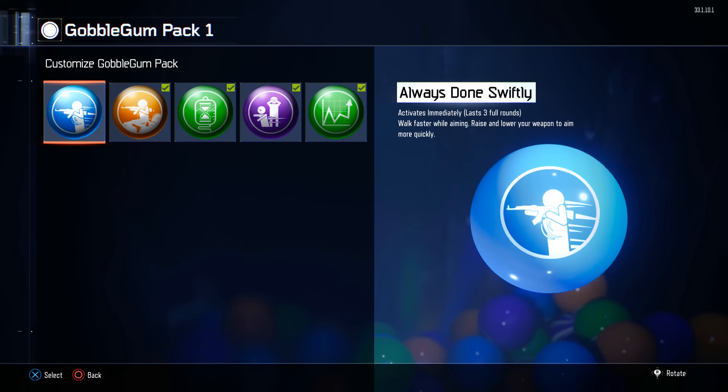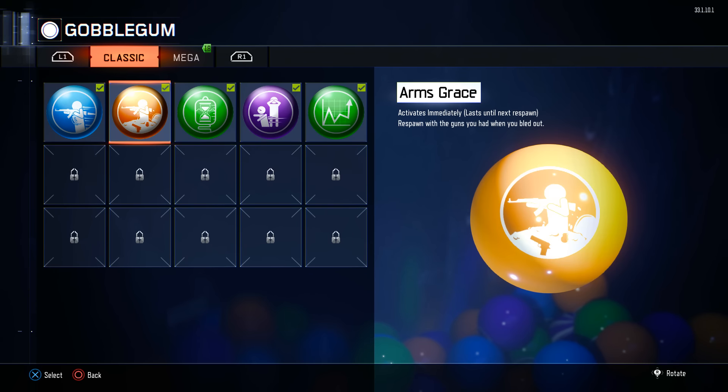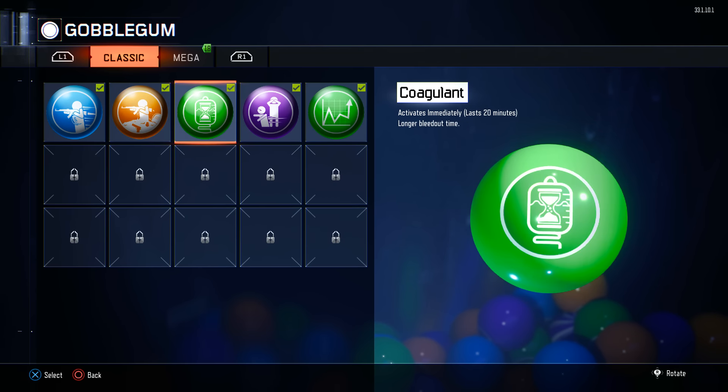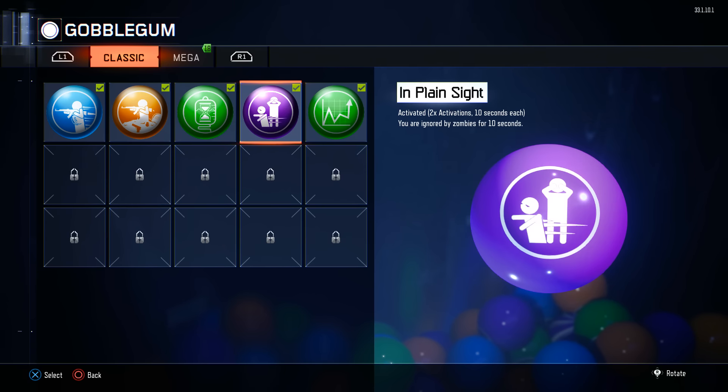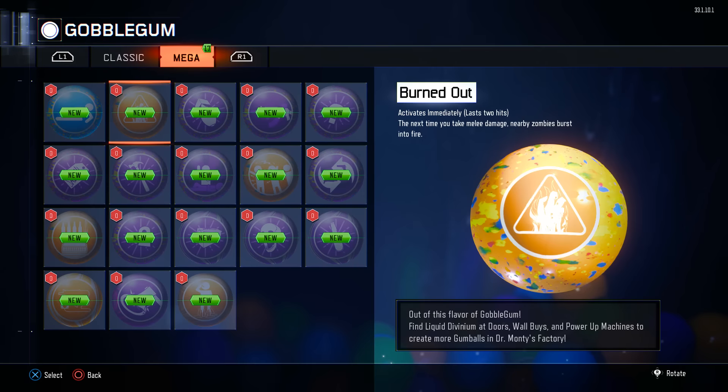You can customize your packs. Activates immediately, lasts three full rounds. Walk faster while aiming, raise and lower your weapon to aim more quickly. Another one lasts until the next respawn — respawn with the guns you had when you bled out, that's pretty cool. Activates immediately, lasts 20 minutes, longer bleed-out time. Two activations, 10 seconds each — you are ignored by zombies for 10 seconds. And ammo is taken from your stockpile instead of your weapon's mag.